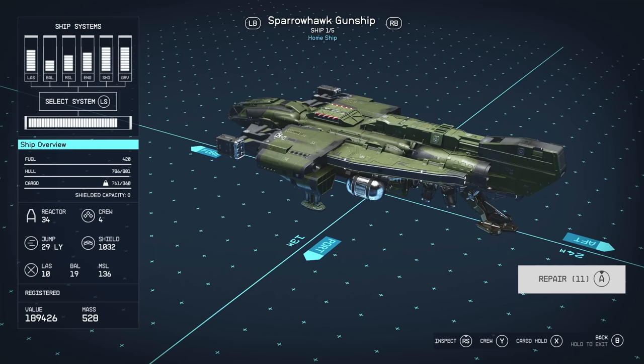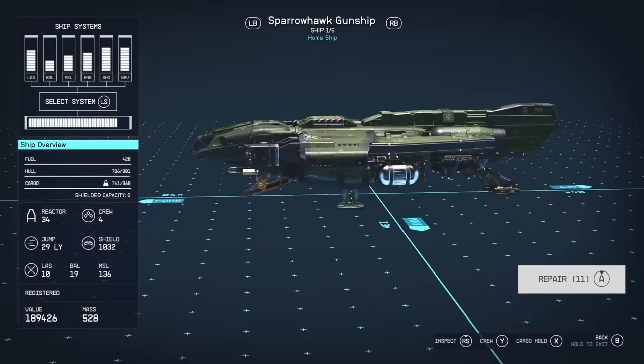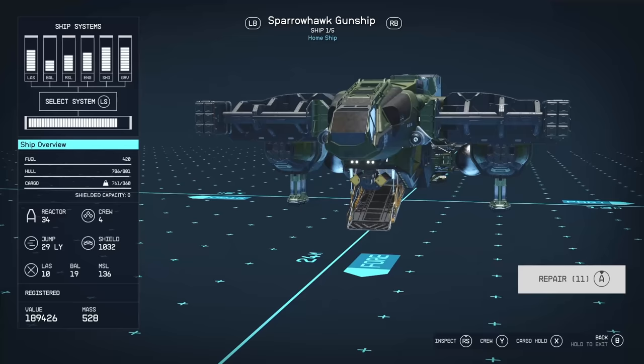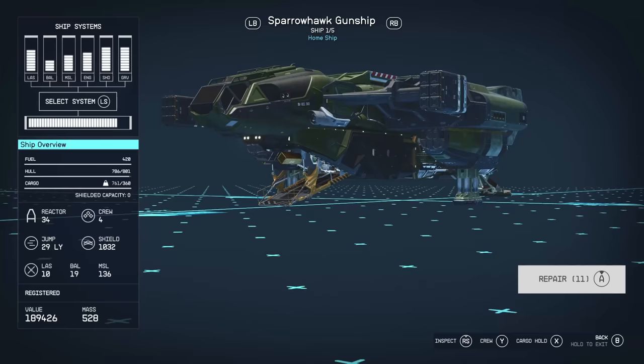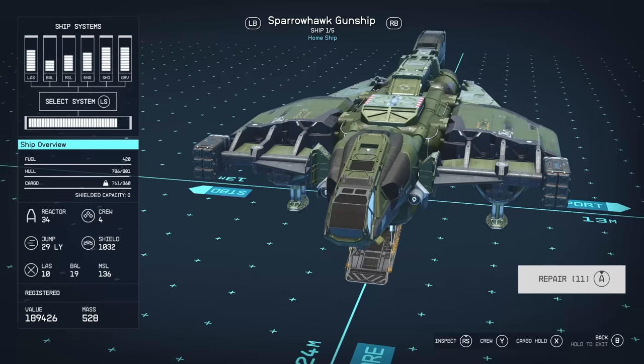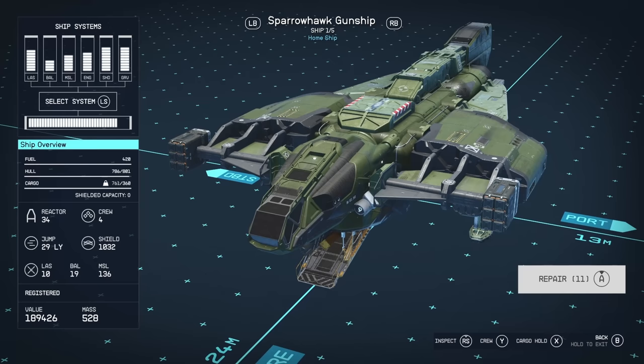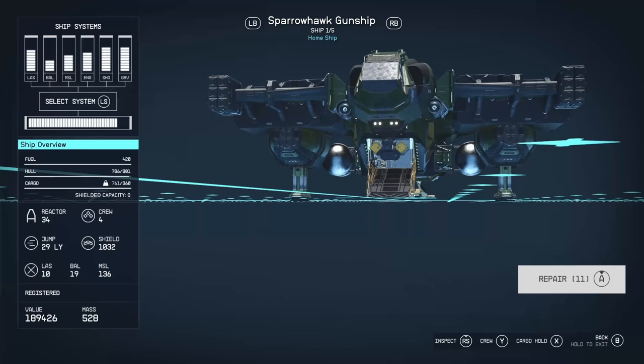The shields currently show 1,032 — I have a perk that increases shields — so base shields are around 600. It has three weapon sets: a pair of laser weapons mounted under the cockpit wings to strip shields, a single ballistic cannon mounted on the ramp leading into the ship, and a pair of missile pods. The idea behind the gunship concept is almost like a space Apache — missile-heavy, with the missiles as primary armament. The single autocannon is more like a defense mechanism when the ship is landed.